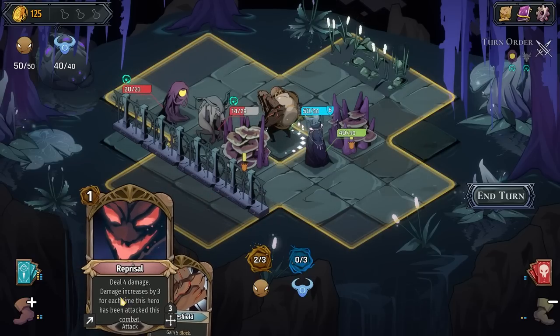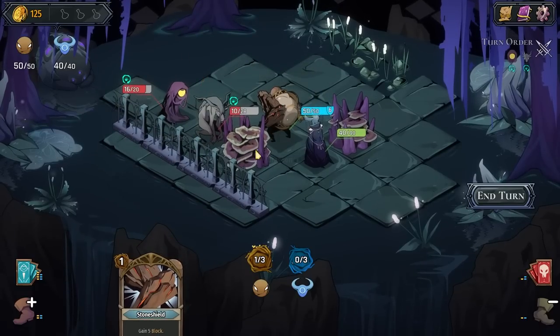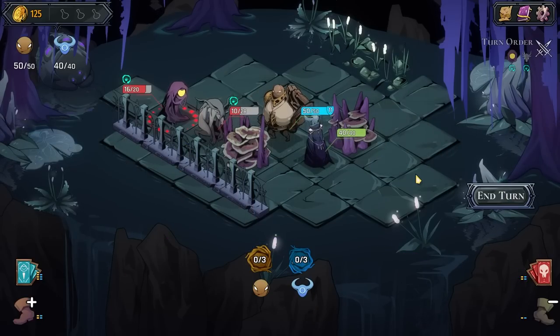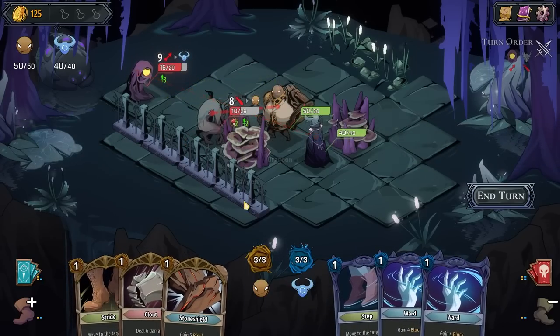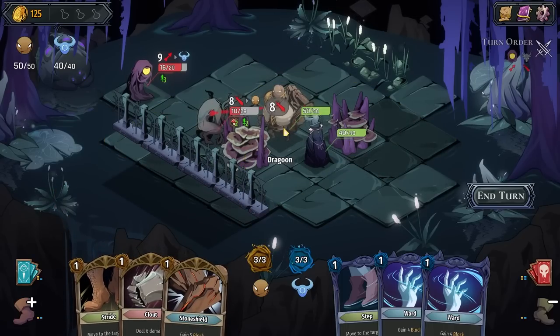I thought you were joking when you said it was a range of 3 — that seems super good. Obviously it's not that good right now, but for now we can kind of just play every card we have. With a hand size of 3 and a mana cost of 3. You're intending to do a ranged attack that is currently not being broken. You're intending to do a melee attack. Knowing the block goes away at the end of the turn, we probably shouldn't have picked that up yet.